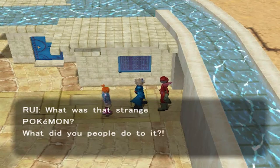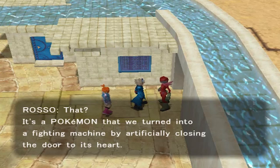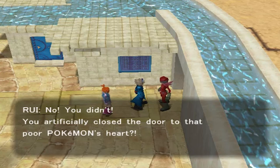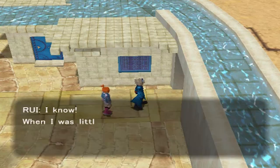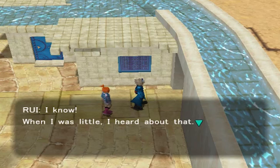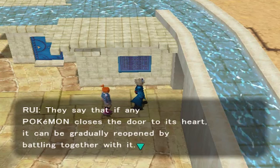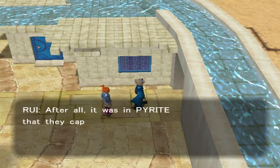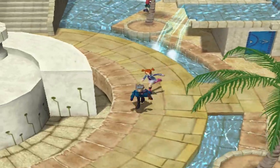What was that strange pokemon — what did you people do to it? 'It's a pokemon that we turned into a fighting machine by artificially closing the door to its heart.' After that, everybody leaves including the blue and green Power Rangers. Rui says she heard that if any pokemon has the door to its heart closed, it can gradually be reopened by battling together with it. Those guys are probably headed to Pyrite Town — that's where they captured her.